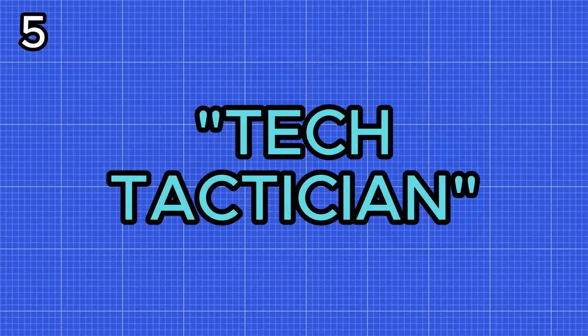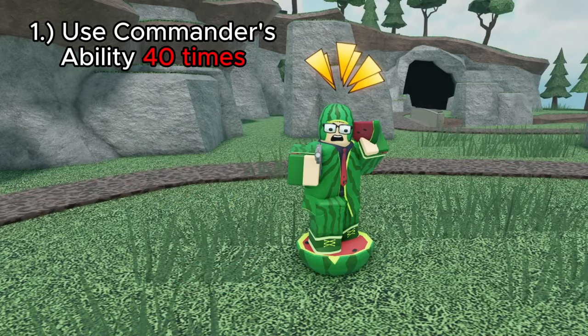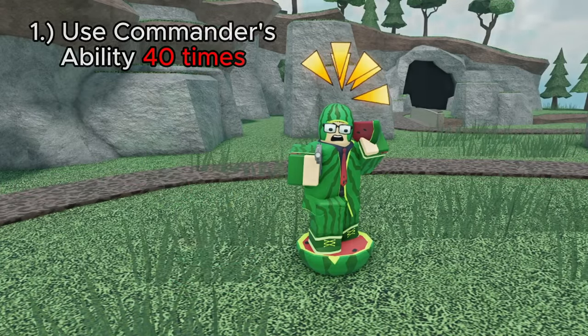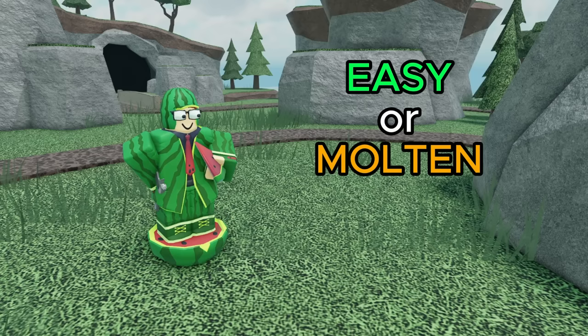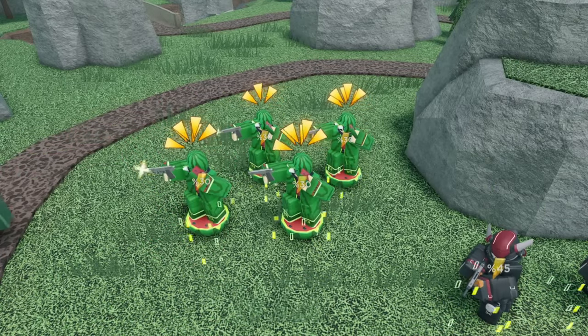Next up we have Tech Tactician, which gives you 1,500 coins, 300 EXP, and the Phantom Commander skin. It has 3 objectives, with the first being to use the Commander ability 40 times. You can do this really quickly in an easy or molten game — just place a bunch of level 2 commanders, spam their abilities, and you can definitely finish this objective in one quick game.